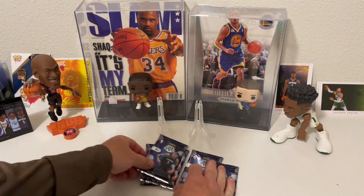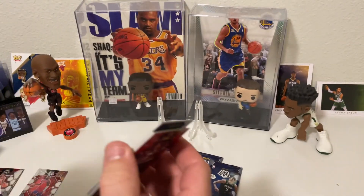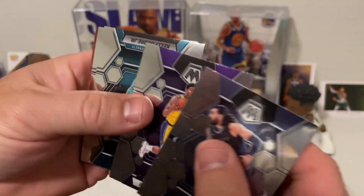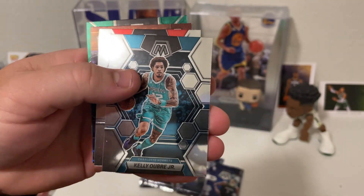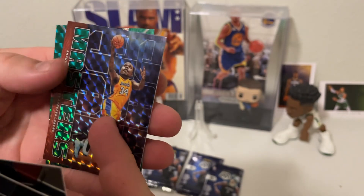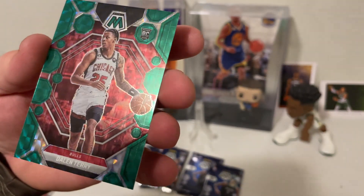Pack number two. Let's see what we got here. Looks like we got a Steven Adams, Rudy Chimera, Kelly Oubre Jr., Monty Morris. Looks like we got a Jam Masters of Shaquille O'Neal — that's pretty cool. And a green rookie of Dallin Terry.